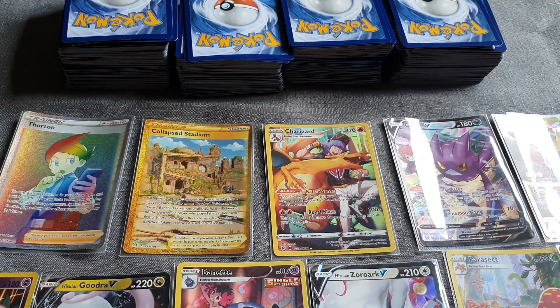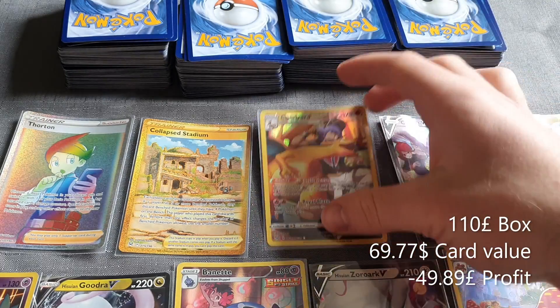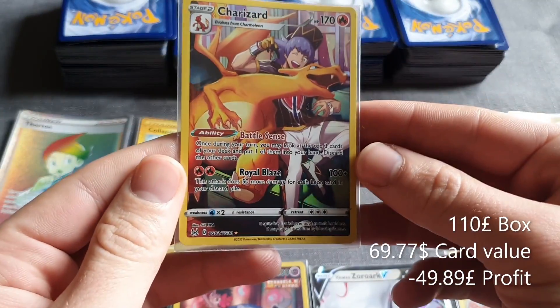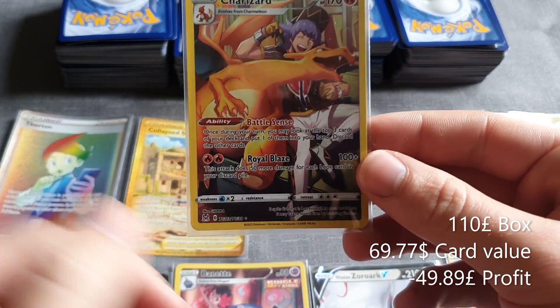We've got a total value — I've done the maths for every single one of them, which took a long time. All the cards are worth a total of $69.77. So we bought the whole booster box for $210 but we got basically $69 out of it — unless you were to PSA the Charizard. If you were to PSA the Charizard, you've made your money back just with that one card.